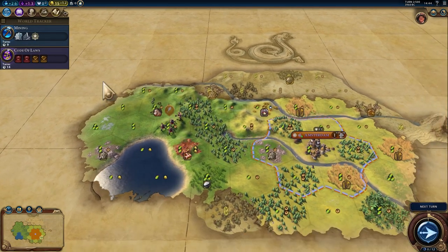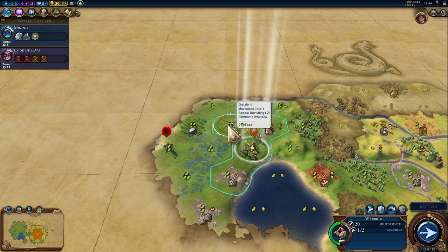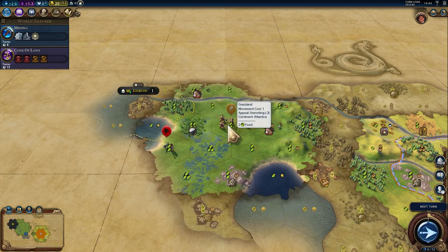That's interesting. I want you to explore this way, though — this northern river. We found someone. Oh, it was Lisbon. Okay, fine. That's okay then.